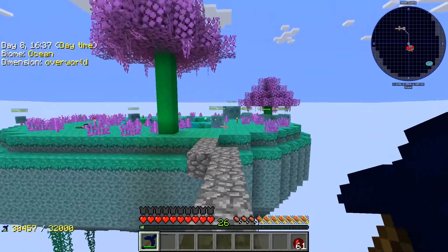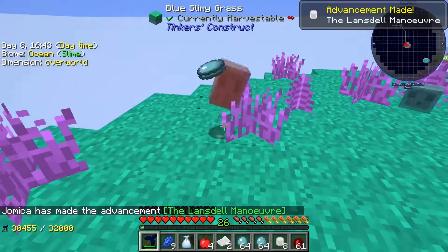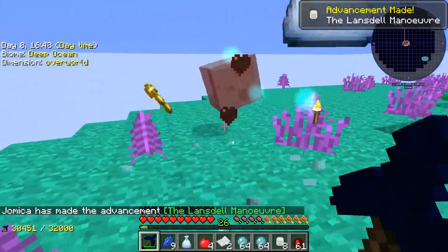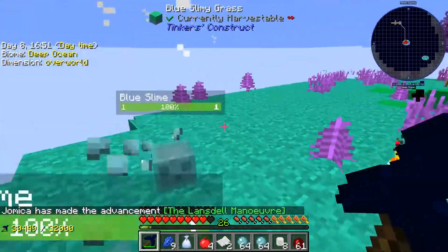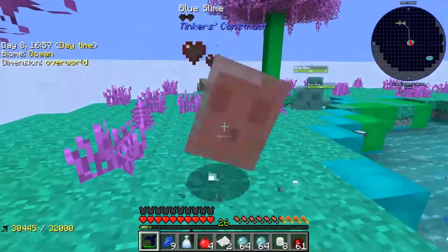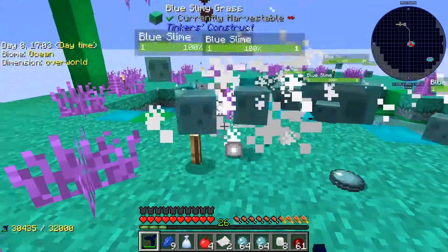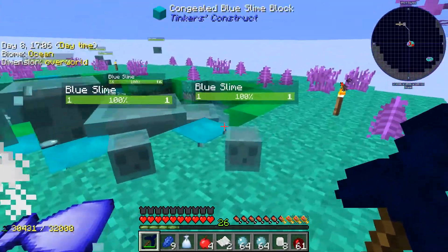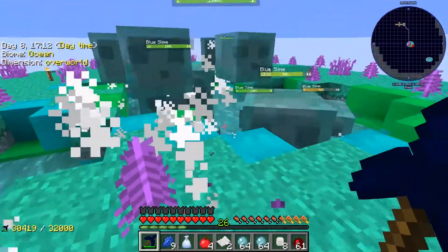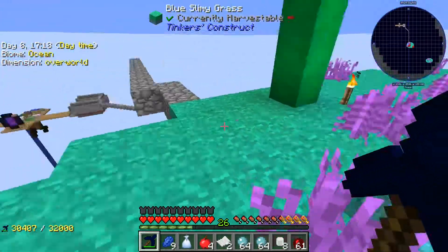I went back to the base to drop things off and it looks like those torches did absolutely nothing - so that's not bad, but it kind of sucks for our mob farm. I don't know if they're spawning and affecting the drops, but I have a feeling they are. We could probably cover these up with slabs or something - we'll figure it out eventually. I'm not too worried about it right now, but that is a thing.